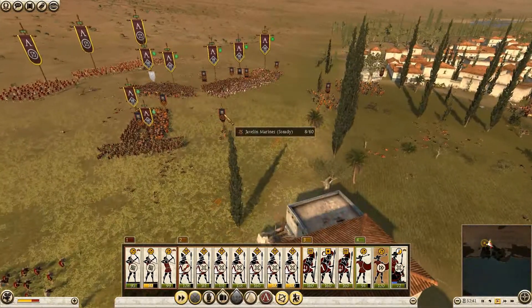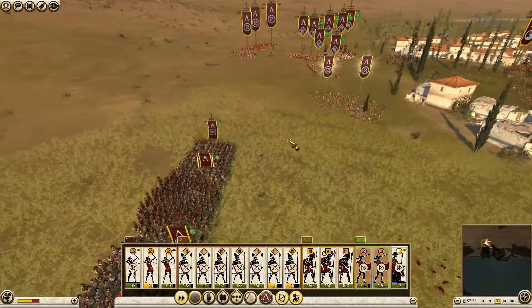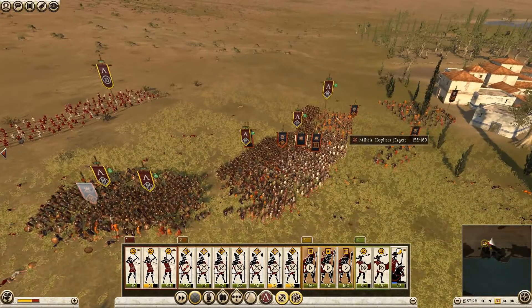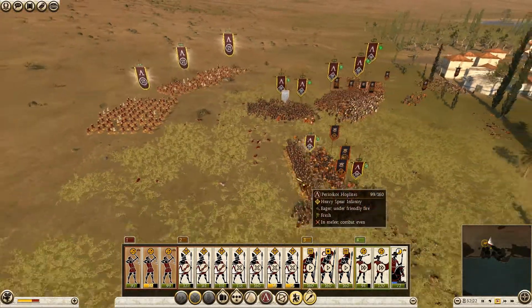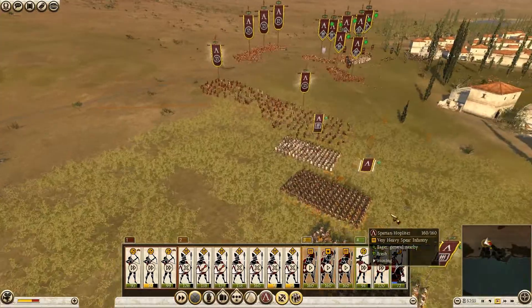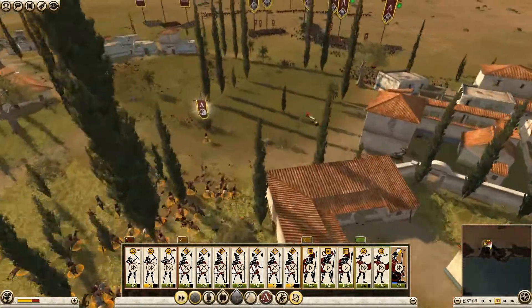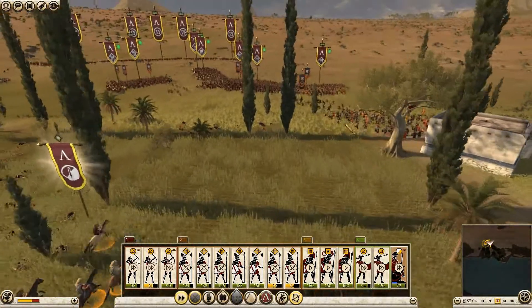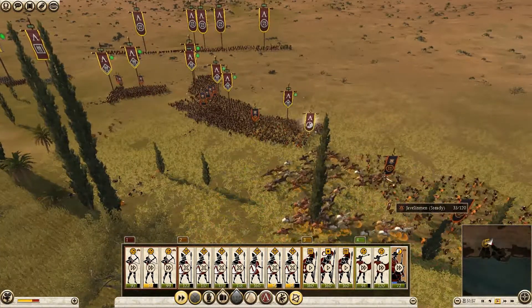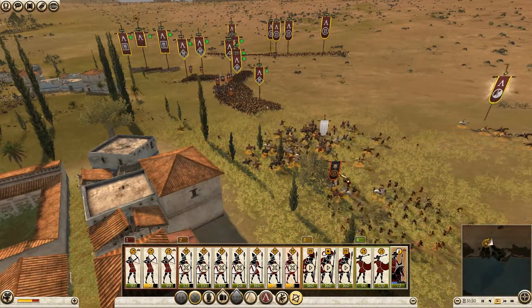Not enough ammunition — pulling back. My javelin men are out of ammunition, that's not good. I still have heavy infantry to support my hoplites. My archers are also out of ammunition, so let's pull them back — I don't want them to get killed. This light cavalry also has some javelins. Time to strike at the skirmishers. This is actually a really good battle — thanks to my skirmishers I was able to get the enemy outside of the village.